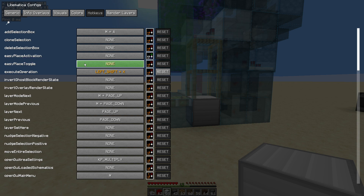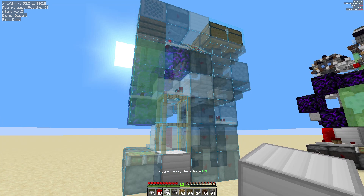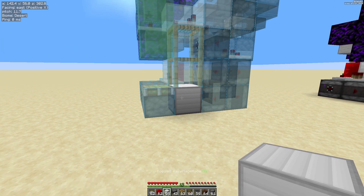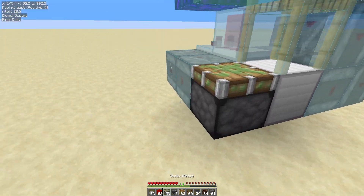The toggle allows you to turn easy place on and off without coming into the menu. So set yourself a key — just left click, select your key, and then left click in some blank space. Now that's turning it on and off. Now all I'm going to do is right click on the blocks. I'm not going to press that middle mouse. Just watch how quick this is.